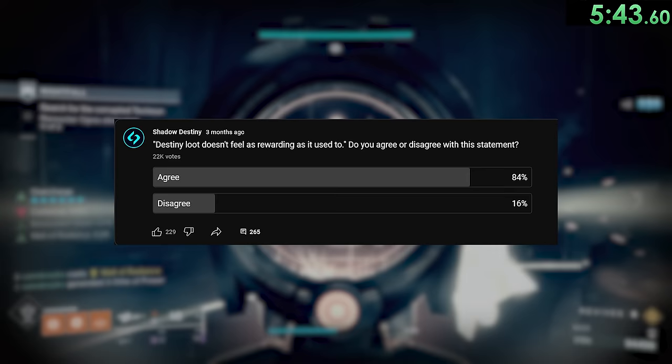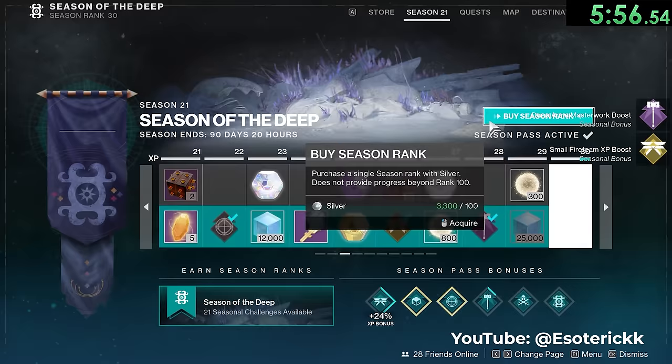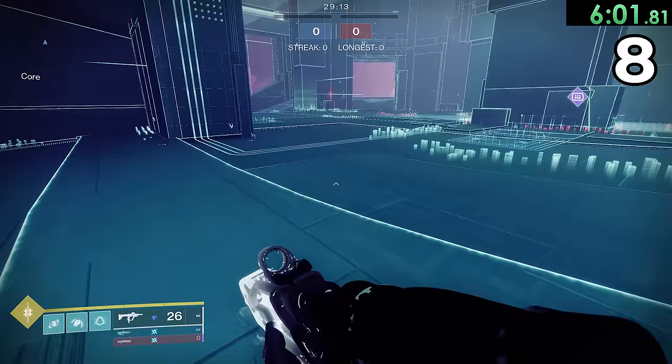When asked, 84% of viewers agree that Destiny loot does not feel as rewarding as it used to. For the low low price of $100, you can instantly max out your season rank on the first day of a season by purchasing it in the Eververse store. You cannot slide 12 times in a row — the game will simply not let you spam slide, and nobody knows why.